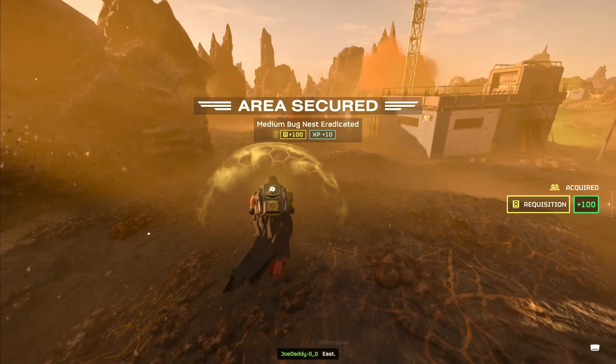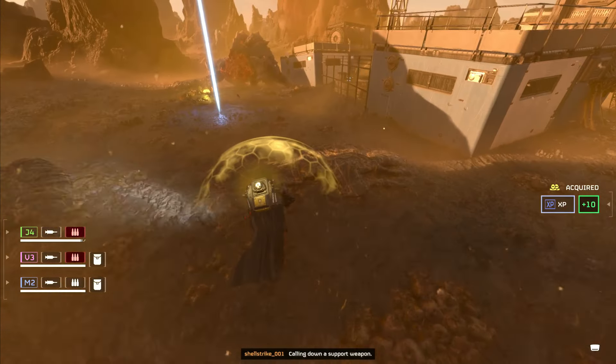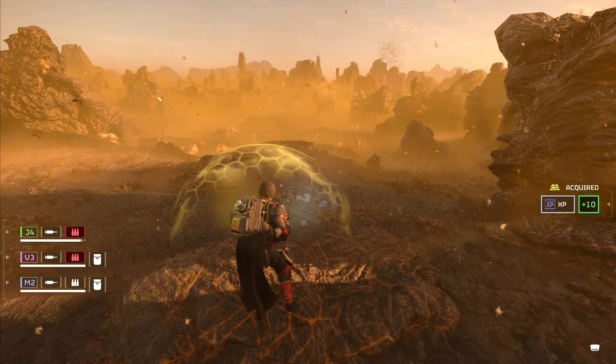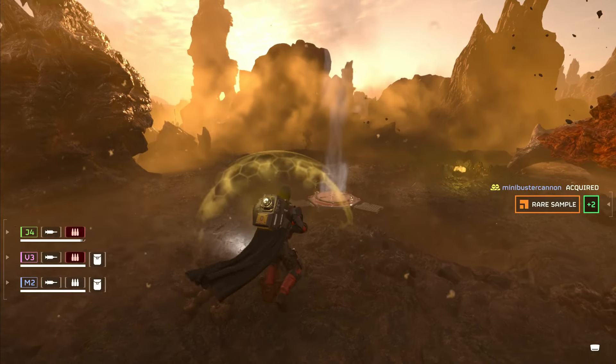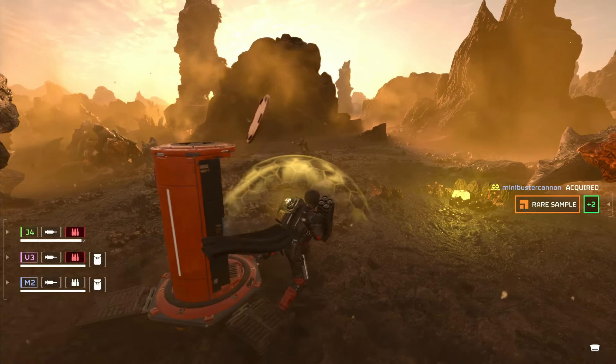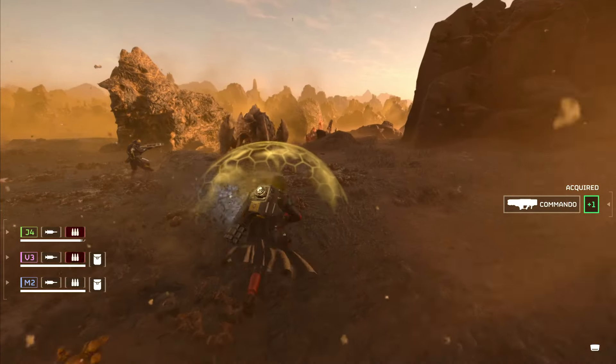Tip number 41: the personal shield generator pack is amazing. The shield generator pack will absorb one big hit, like surviving an eagle airstrike or even a 500kg bomb if it comes to that. Just make sure you're lying down and facing in the general direction. Very handy, the personal shield generator pack.